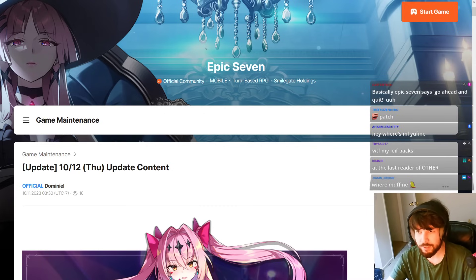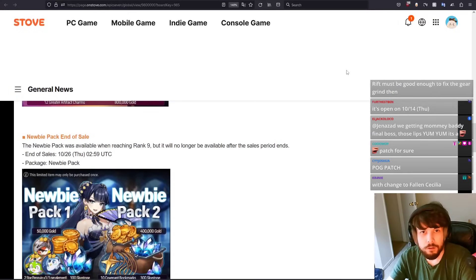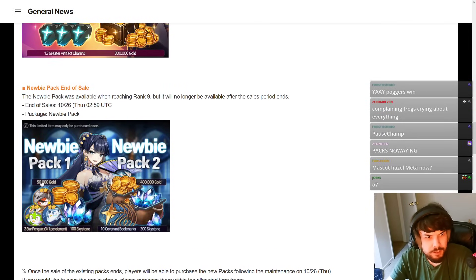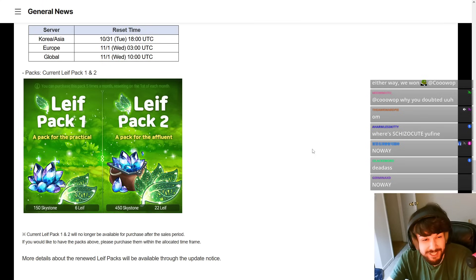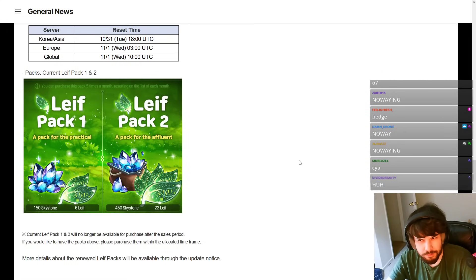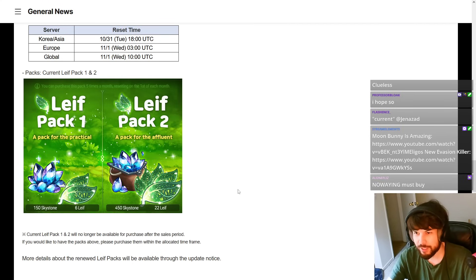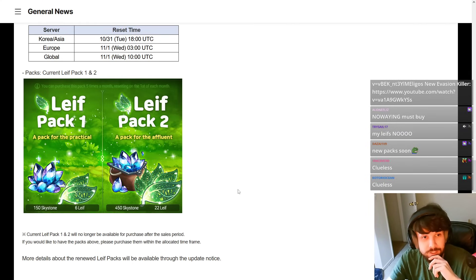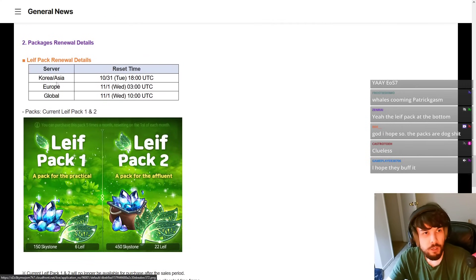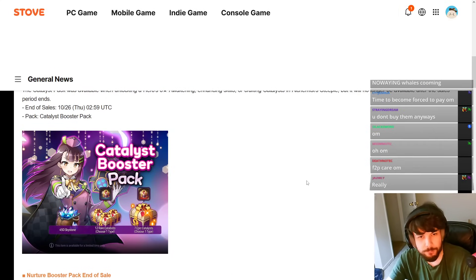One final thing: pack sale ending — Catalyst Booster Pack, Nurture Pack, Artifact Pack, Newbie Pack one and two, and Leaf Pack one and two. Every time they remove packs that people often buy, they usually buff them — are they making them better? Artifact charm packs and catalyst booster packs are things whales actually buy. This is a package renewal, so we'll find out if they're buffing them.